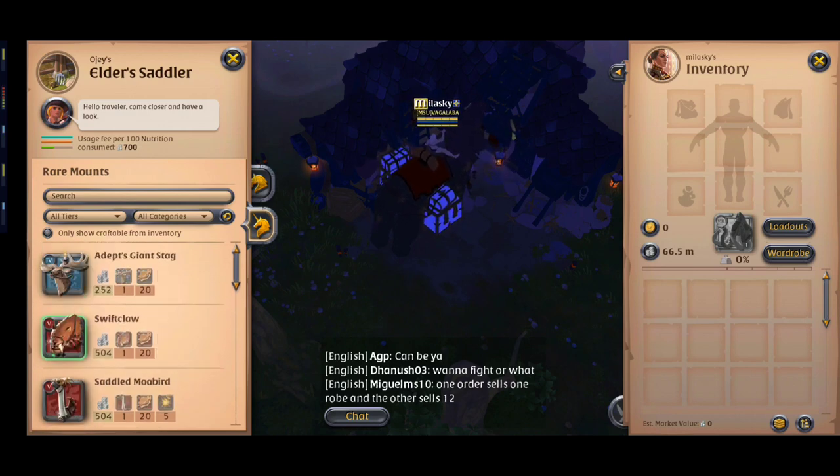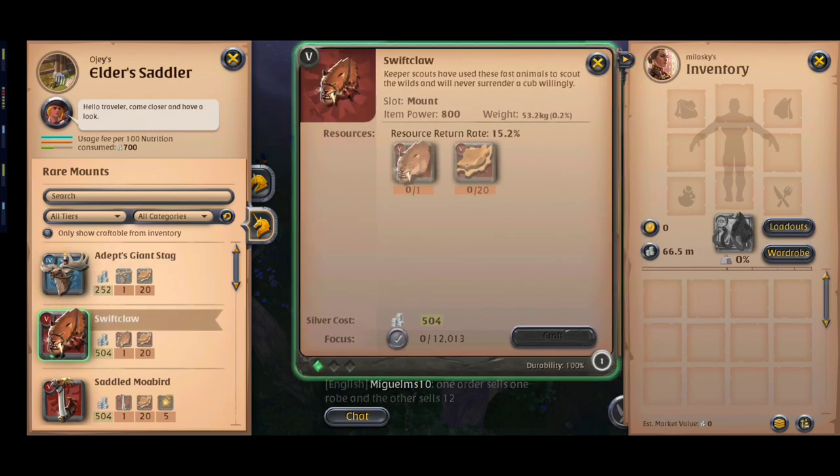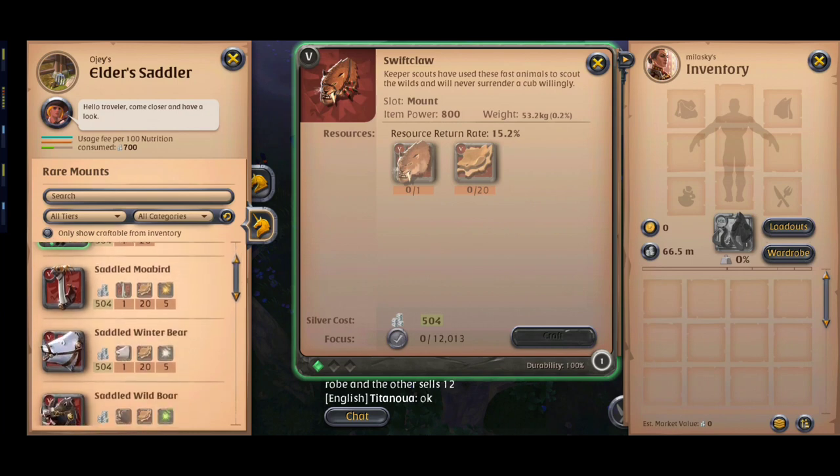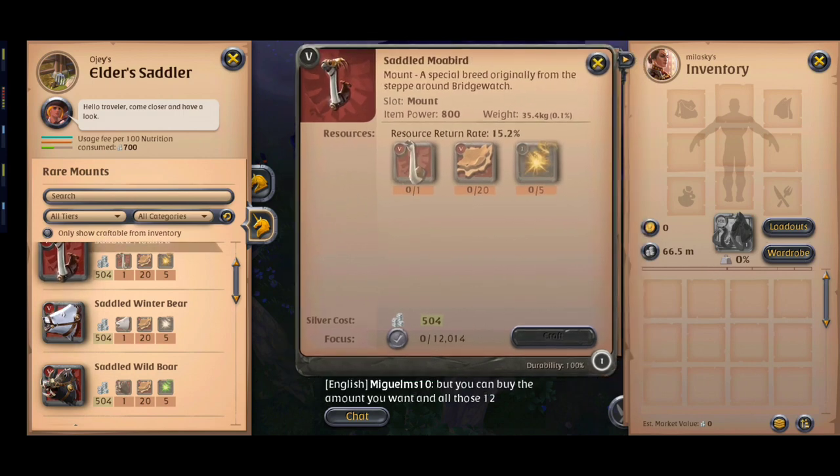For rare mounts, stag and swift claw are fast sellers but they usually have low profit because there is a lot of competition for them in the market. Tier 5 faction mounts usually have profit if you can find city hearts and tame animals at a good price, or if you are a faction player.